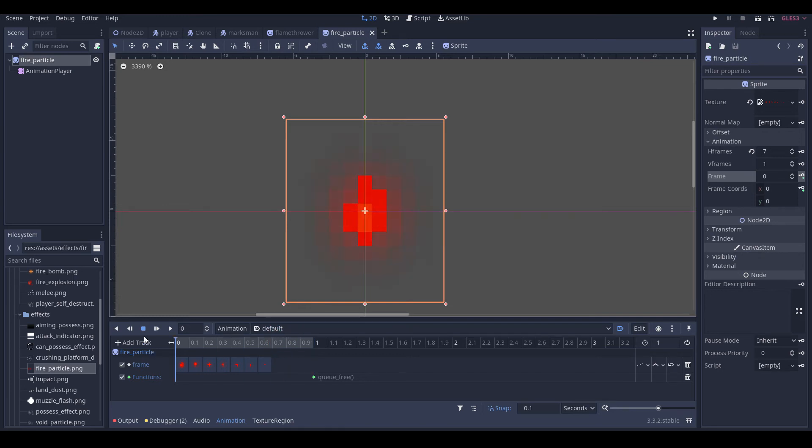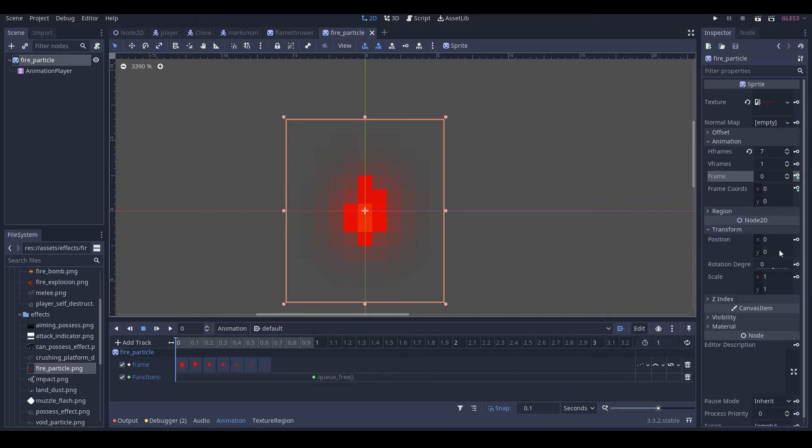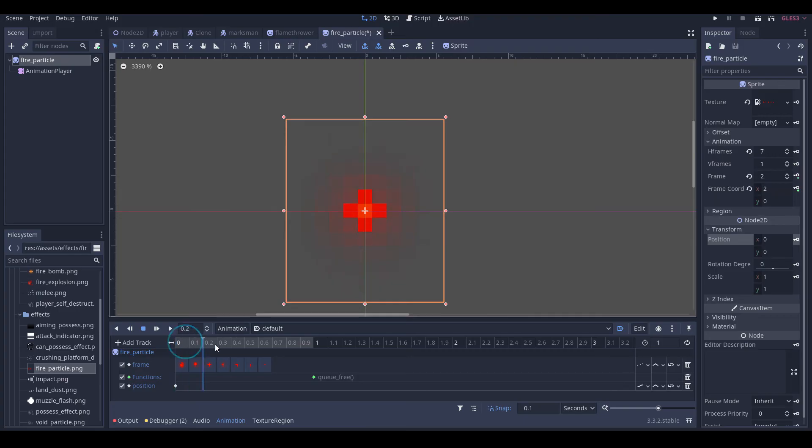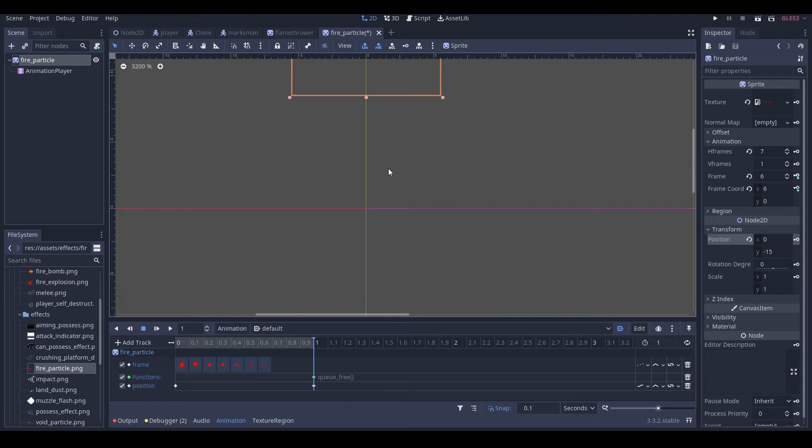Instead of adding a script we'll just move it upwards with our transform. So we'll key in our position here, and something like maybe 20 — actually probably negative 15. Let's key that in and see what this does.